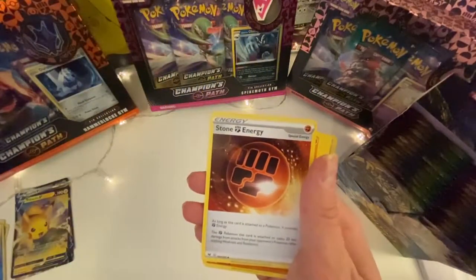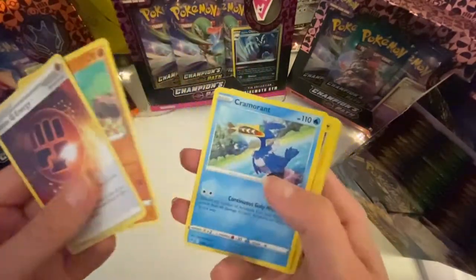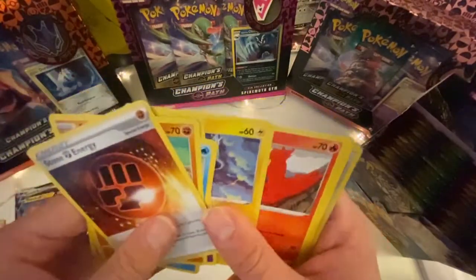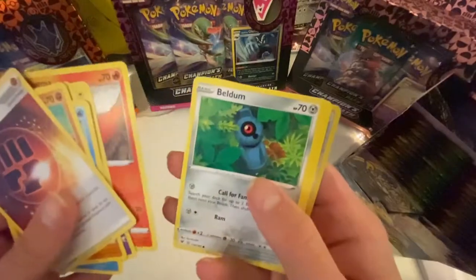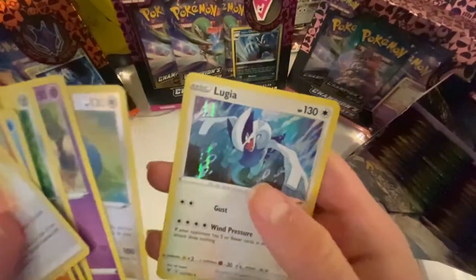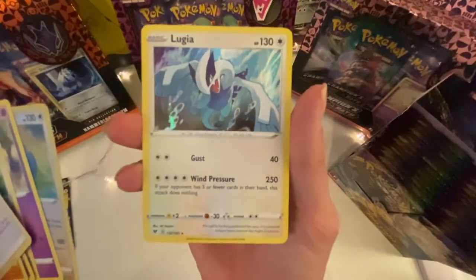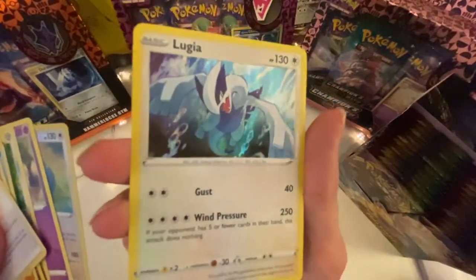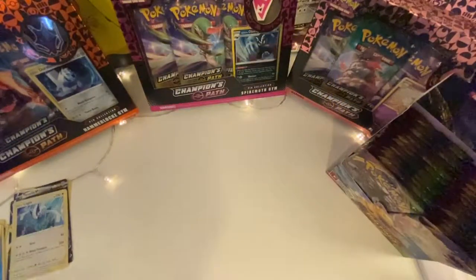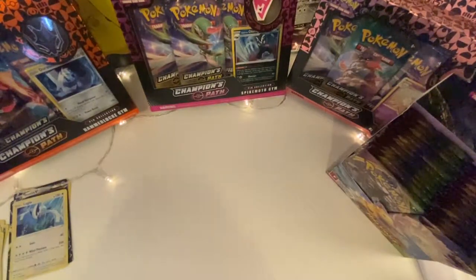So here's the code. Fire energy, Stone energy — just energy cards — Shuckle, Cramorant, Chimecho, Blitzle, Slugma, Beldrum, Miltank, a reverse holo Snorlax which is really nice, and a holographic Lugia! That is lovely — really nice card. I like the white ones especially, white with the holo in the image.